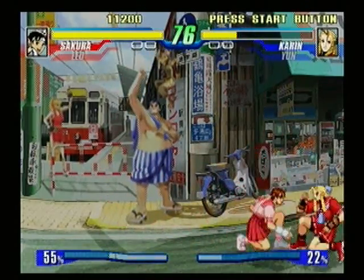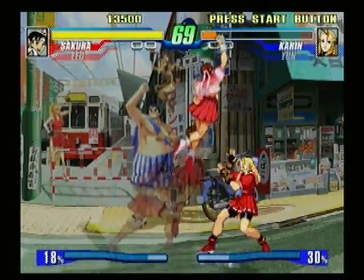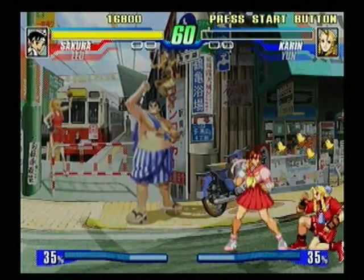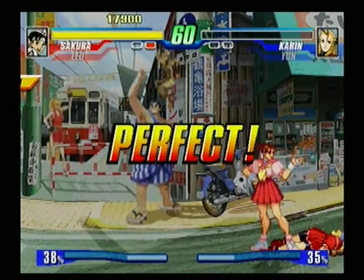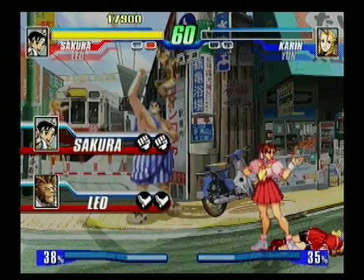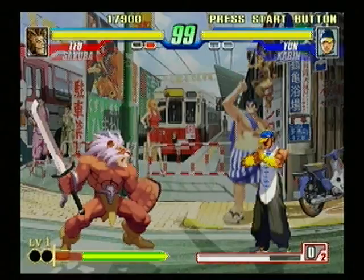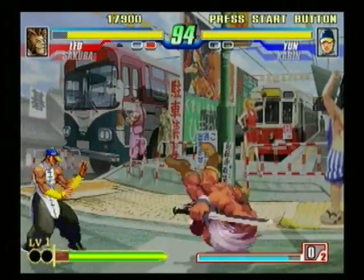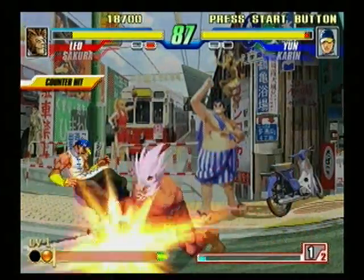There we go. And you're done, Karen. Perfect. I guess we choose who we're playing as next. I want to try Leo out — I don't know this one very well. He's got a big old sword, though. He's not very... okay, I don't like him very much. He's really slow.